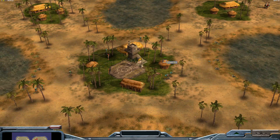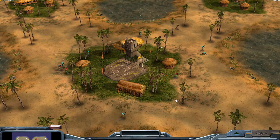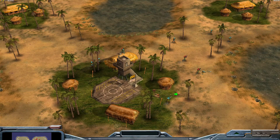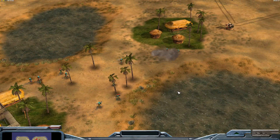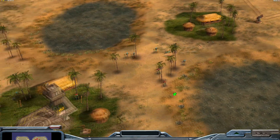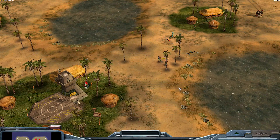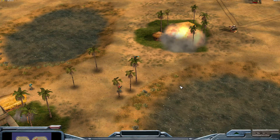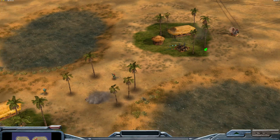Infantry getting more assault-y this time. Nuke General doubling back. Infantry General — the hut was in the way of the gatling tower.